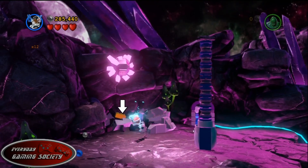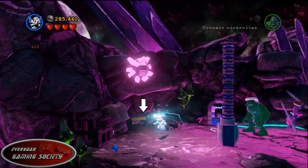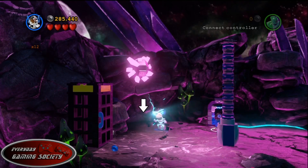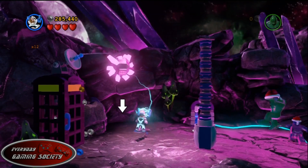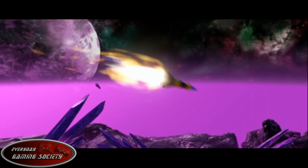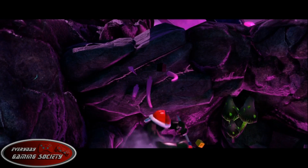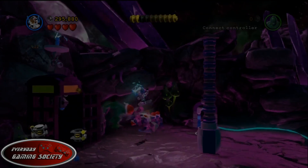Minikit number four is also in the same area. You'll see a place you can control — take care of that first — and then there's stuff you can break for this purple-pink crystal. Then build the little foam booth tower thing, go inside, and you'll call down a rocket from space which blows up more stuff. Boom, minikit number four.